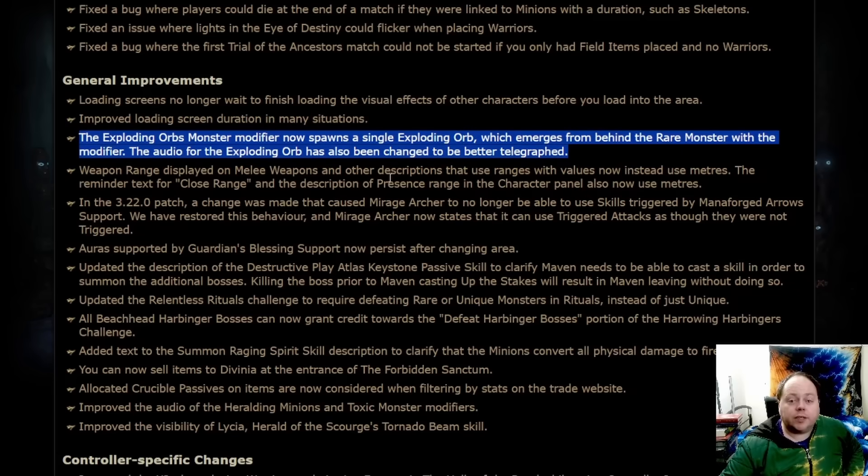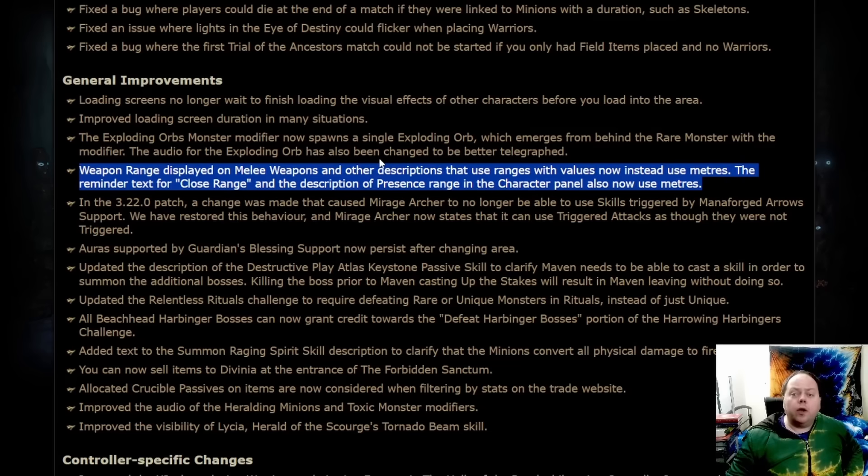There's a change that was briefly discussed at Exocon where instead of weapon ranges and various other ranges being described as 40 units, they'll now be described as 4 meters. The problem is a lot of things don't explicitly state their range, so you have to find an unofficial source — for example, an explosion radius previously described as 23 units is now described as 2.3 meters. One thing that is standardized is that whenever an ascendancy notable talks about "nearby," it means 6 meters, which is a big chunk of the screen. But all sorts of other things are completely different, and I'd really like to see all vague wording get replaced by exact distances.